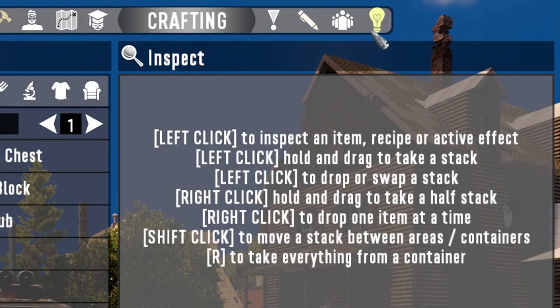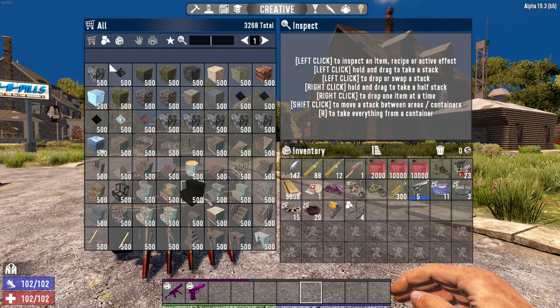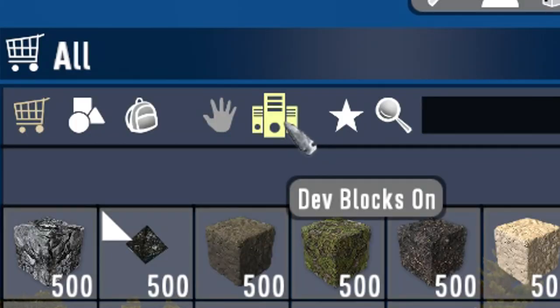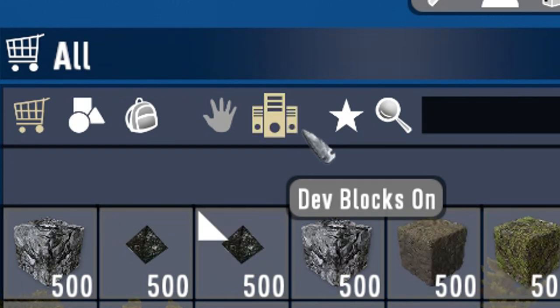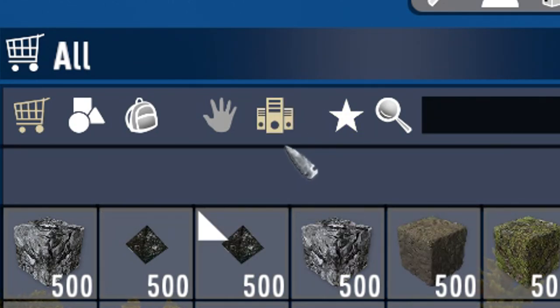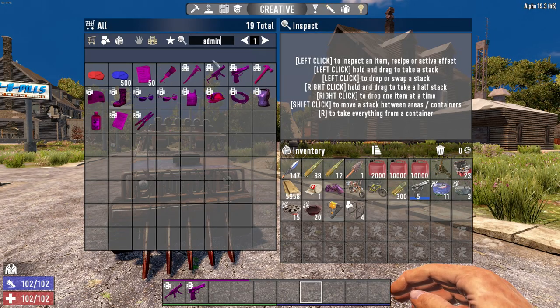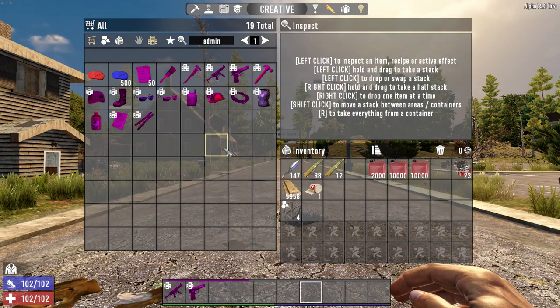When you open your inventory, you'll see the light bulb down here at the end of the toolbar at the very top. When you click it, this will bring up all the blocks and items in the game. To activate the admin tools, at the very top you'll see this little stack of computers that says dev blocks. If you click it, you can see it's kind of beige to let you know it is active. Then all you have to do is type in admin and it'll bring up all the pink and purple tools that you normally see some of us use in these games.